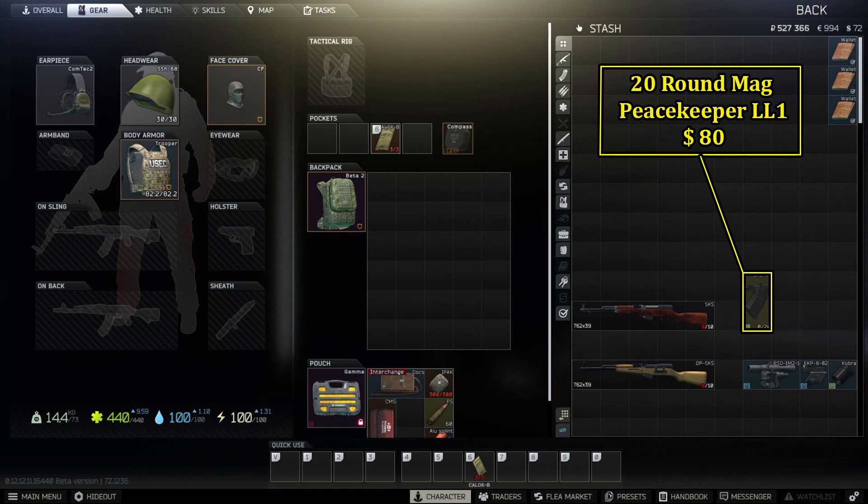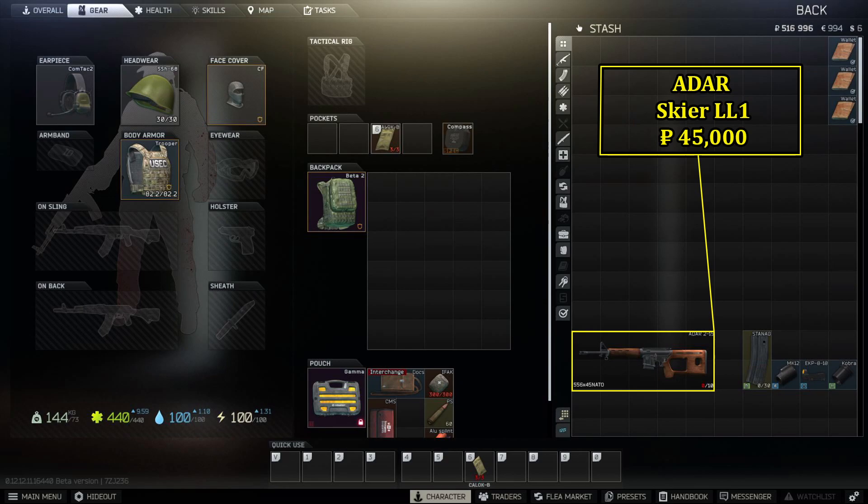It's also worth noting that Peacekeeper sells 20-round external mags for around 80 USD if you'd like the option to reload more quickly in raid.